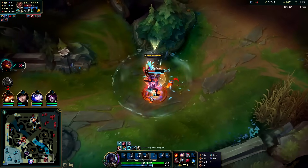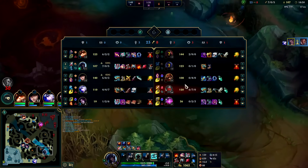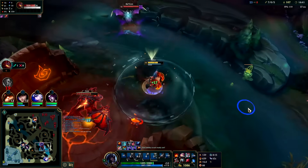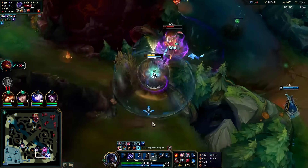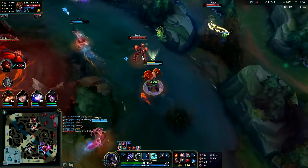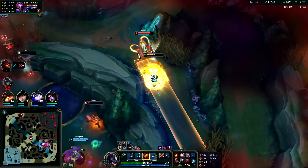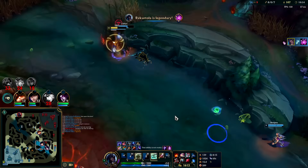Gone with the smite and R, auto-auto. He had no shot — I have Plated Steelcaps. Plated hard counters any auto-based character. Plated versus an auto-based character is like a 3k gold item — it's wild. She's getting absolutely demolished by my R. This Belveth is being an absolute piece of something. Turtle stance — he's got no damage now. That turned out pretty well all things considered. My Meshtide is full stack — game's over.